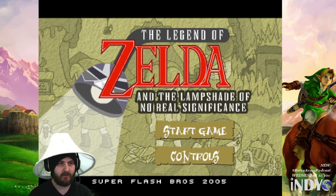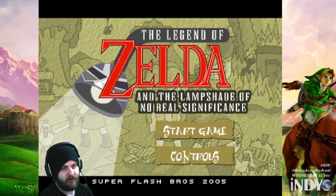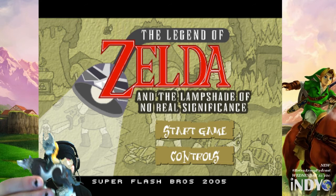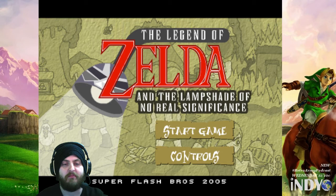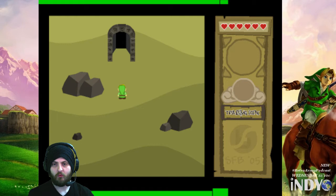So this is the Lampshade of No Real Significance, and this is The Legend of Zelda for the Wii U, complete with a magic Wolfling amiibo. As I drop the Legend of Zelda on the floor — I'll pick it up later. Let's see what the controls are. You don't even have to click on them, they just pop up: move with arrow keys and the action button is space. So this uses one button outside the arrow keys — I am intrigued. Let's start the game.